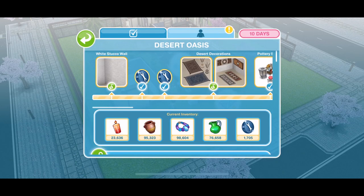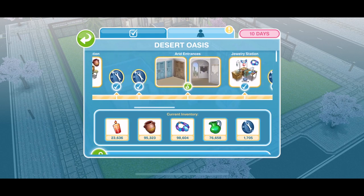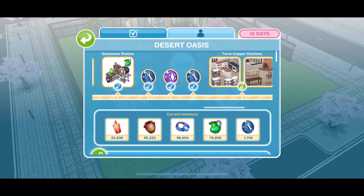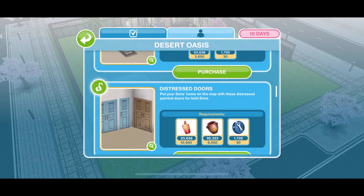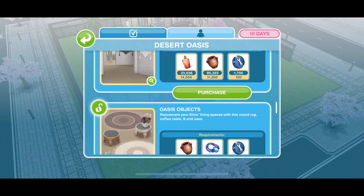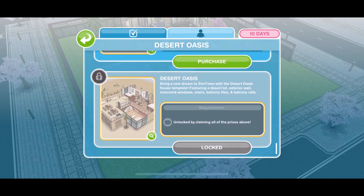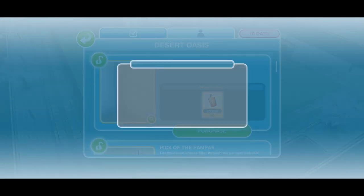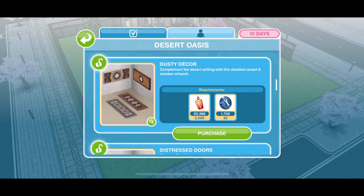Here is the grid for the Desert Oasis live event. You can see along the top are all the prizes in the order that you can win them. There are some pretty amazing prizes which we are going to check out straight away. As the name suggests, all the items are quite Desert Oasis themed. The grand prize is a Desert Oasis house template which we will look at in another video. Let's take a look at all of the prizes — we will purchase them all and then go to an empty lot and check out how we can interact with them and what they look like.